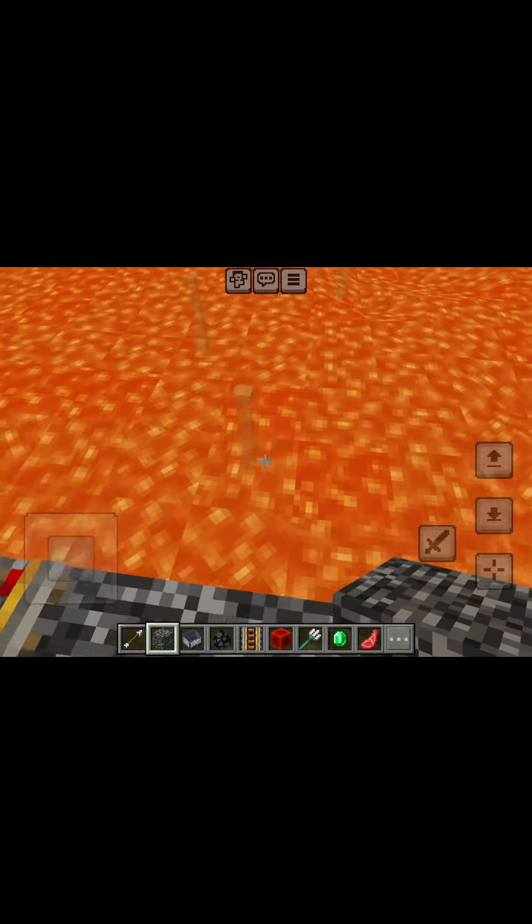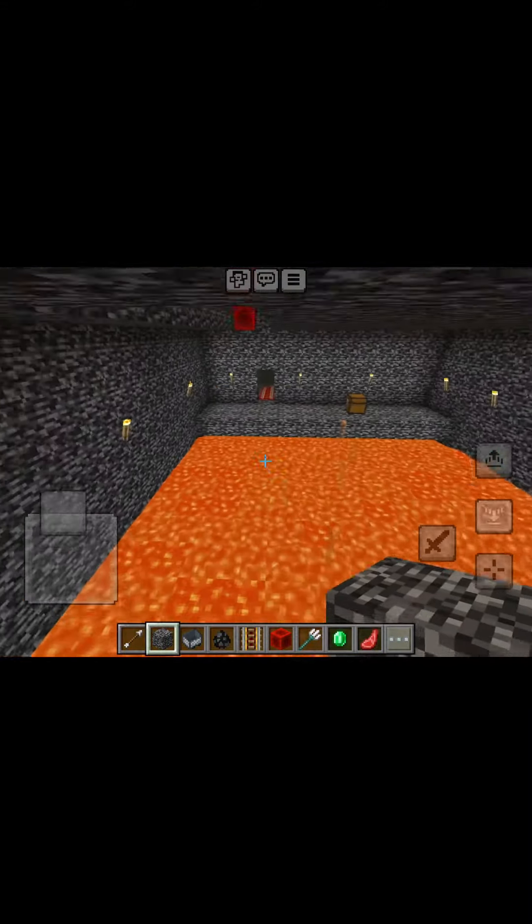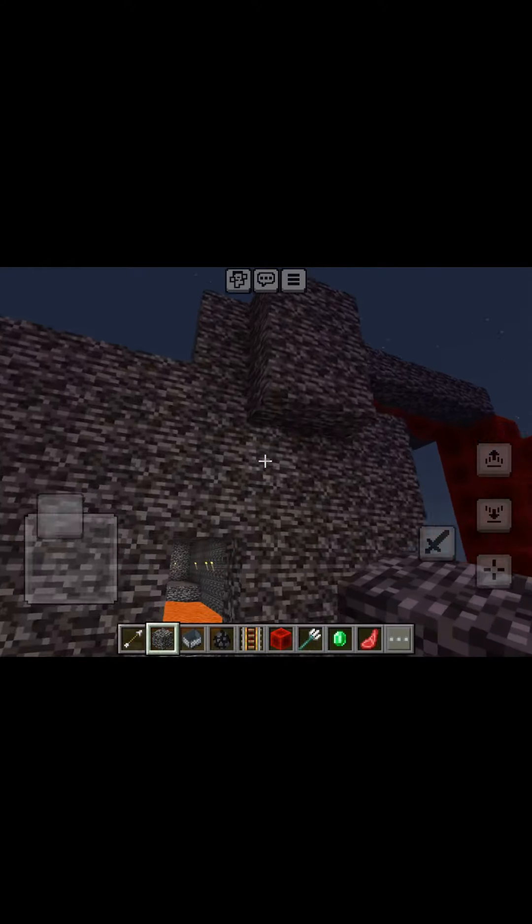Then he will get to this lava room with orange glass panes. I can't even do it and I'm in creative mode, so this will be a challenge for him. Once he gets to the end, he can go on this mine cart rail that leads somewhere else.